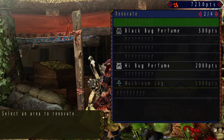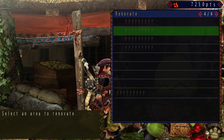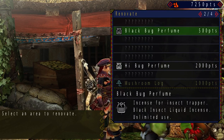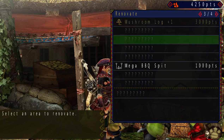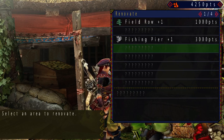I've been gathering quite a number of points as you can see up there, so I'm just going to spend some of it. What's really important is the mushroom logs because this allows me to get more mushrooms, and more mushrooms means more arrow coatings.